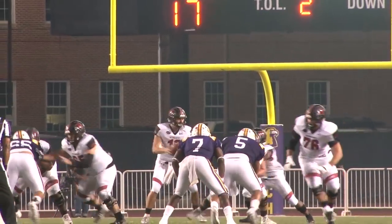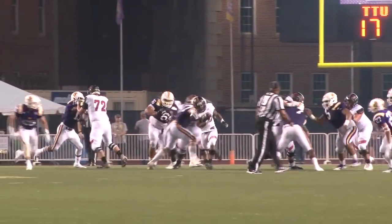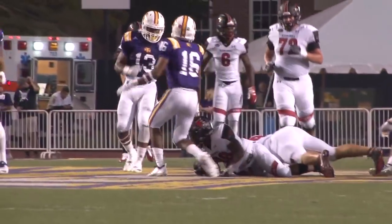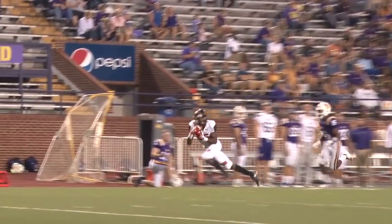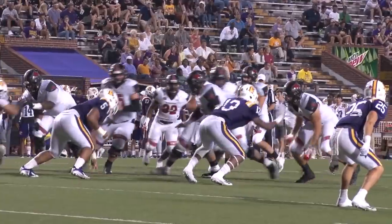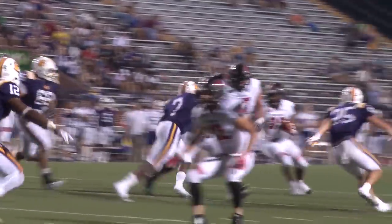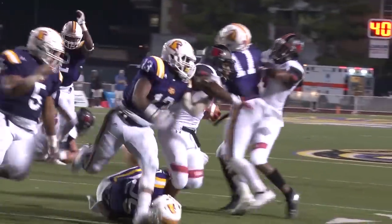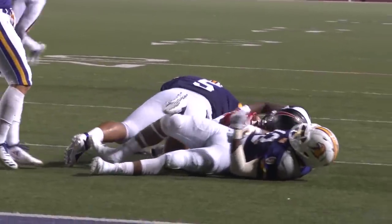To his left, the shotgun snap, and the hand to Custis up the middle. Breaks free to the 40, still on his feet pulling tacklers near the 38. Back to throw on third down, Santa Catarina deep down the right side — a pass is caught at the 15-yard line. They give it to Geno Hess, starts left, cuts it back up inside to the 10, steps out of the tackle, five, four, down to the four-yard line.